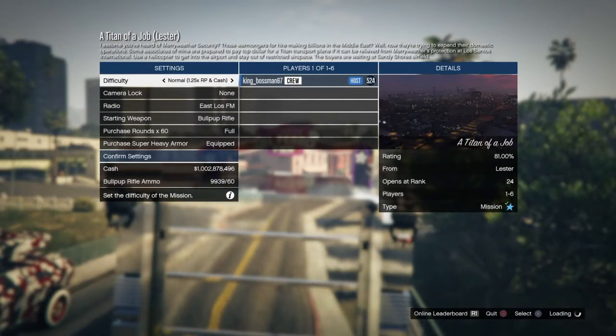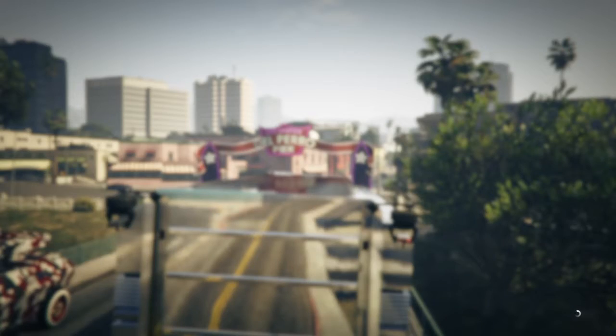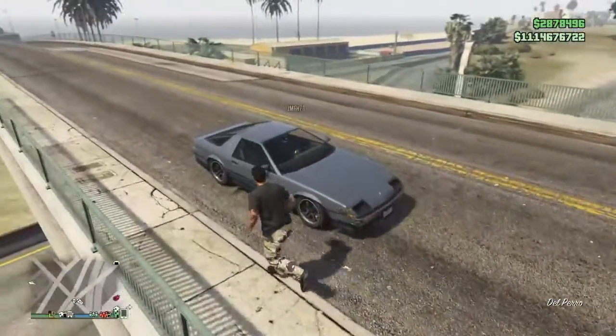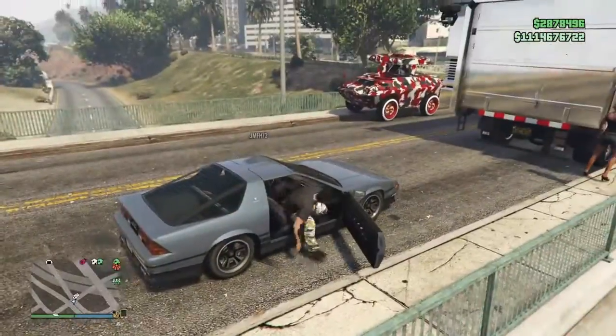Your friend is supposed to join you, and he tells you when he got the first alert. When he's at the first alert, you quit the job, then you get out on foot and go back inside the vehicle.